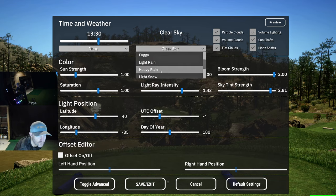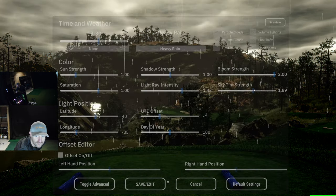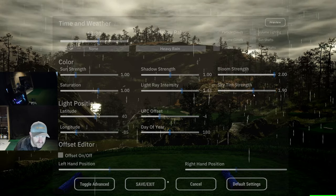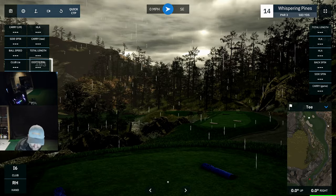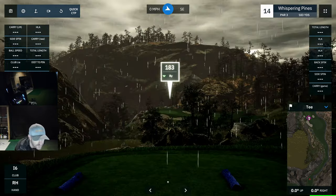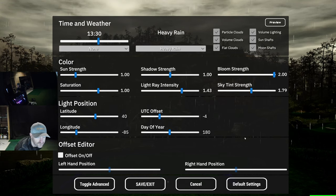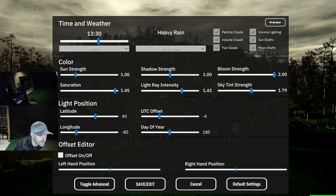If you decide you want to make it feel a little bit more moody, then turn on some rain. Get the clouds out there — sky tint still slightly changes the sky even with the rain — and you get a completely different look and feel for this course. You could imagine being out there getting absolutely drenched.